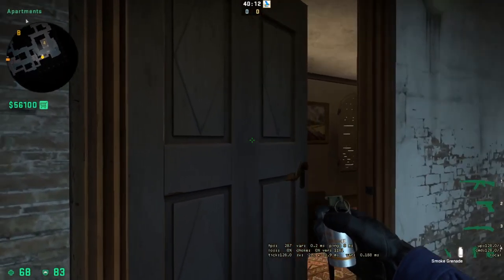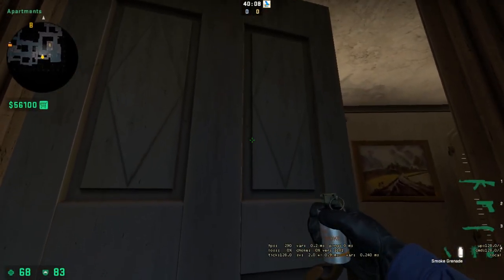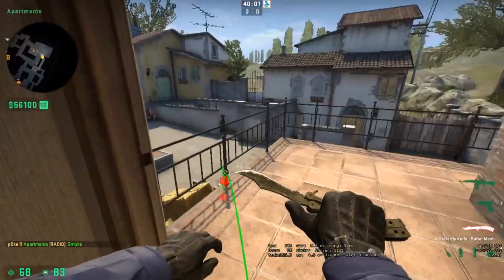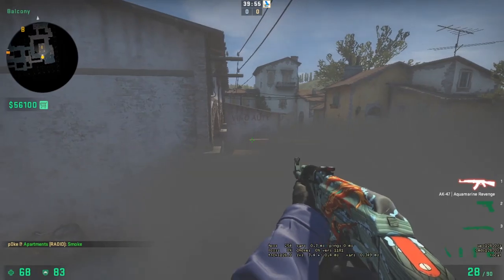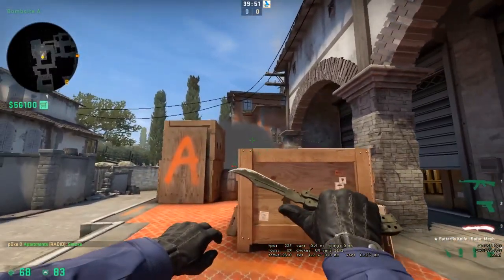Here's a cool one-way smoke. Come up to this door here, line up with this line, aim at this white brick, and throw. That's going to land on top of the hay cart, and you can actually jump on top of the railing and see into the bomb site as a one-way. Very difficult for the people on the other side to see you walking out.